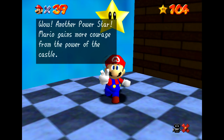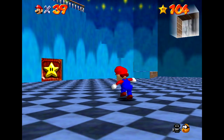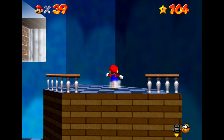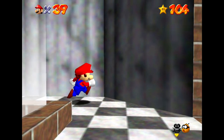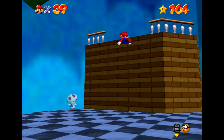Another power star. Mario gains more courage from the power of the castle. So just like other levels, like the wet-dry world where the height at which we'd jump into the world would affect how high the water was, we also have different effects here as well. It looks like there is something here but I'm not going to worry about that just yet.